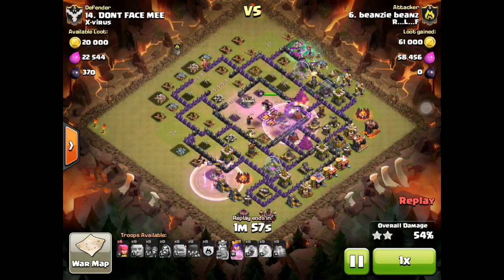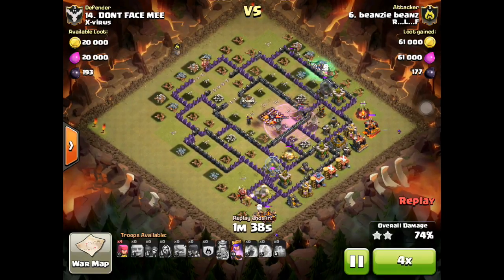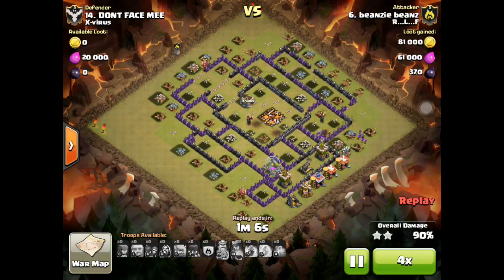For a rushed base it is not a problem getting the 50. I thought originally he might actually get 100, but not bad. As a Town Hall 9 I do usually advocate going from one side because you want to get 50 for sure — you want to get a three star.